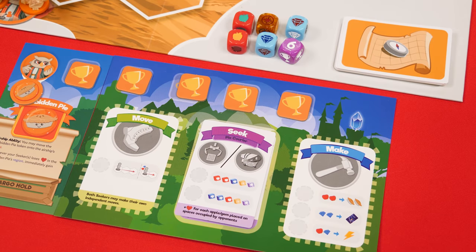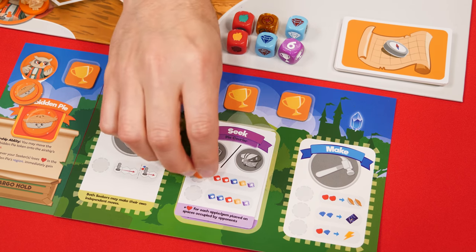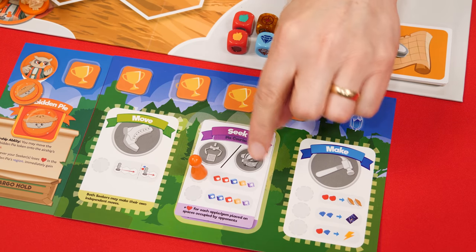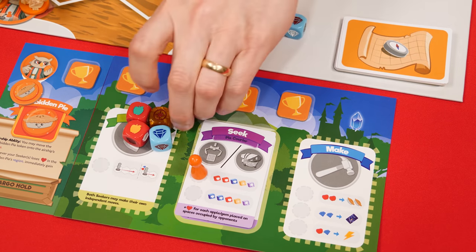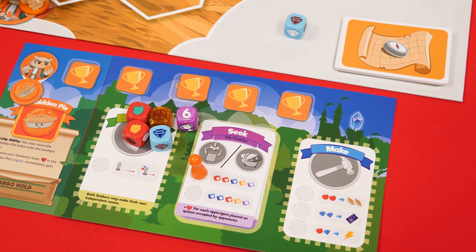The main time the airship will come into play is when you perform a seek action, which will provide you with one of these two options, known as air support. Both will involve rolling this airship die, which is shown here, along with the other dice related to that space. The original dice worked just as usual, but this new die has its own rules.